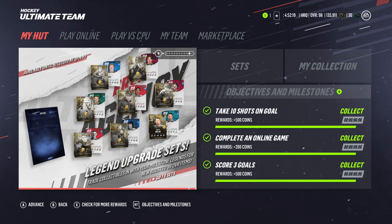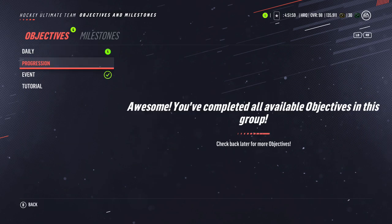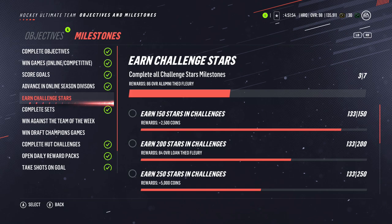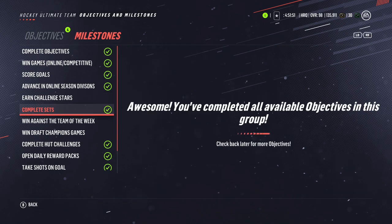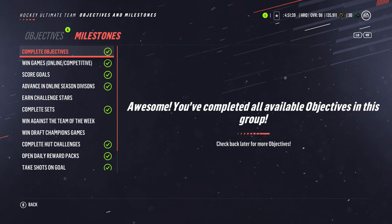I'm going to assume objectives and milestones will be similar things in the mode, so right away definitely work on those. If there's another Mike Gartner-style grind where you score a certain amount of goals, try to do that as fast as you possibly can. Earn your challenge stars — that would definitely be key as well. The sets will take a while; open your reward packs, do the HUT challenges, keep grinding shots, hits, and completing games — it's all a grind.